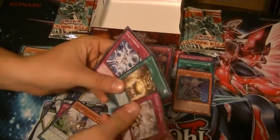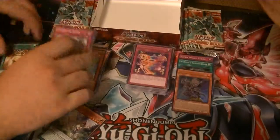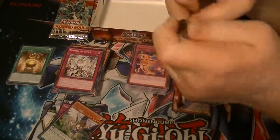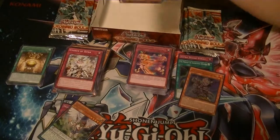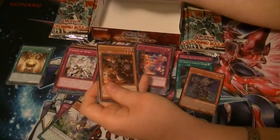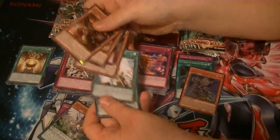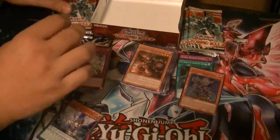A Moon Mirror Shield as a Rare, and that's it. I'm going to blow that back to pieces. Got a Rare — I don't know who that was — Barbar, Malbranch of the Burning Abyss. We got the Eye — the Eye of Timaeus? No, that other eye. From Lord of the Rings.